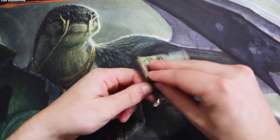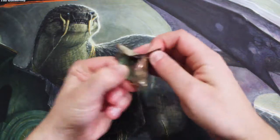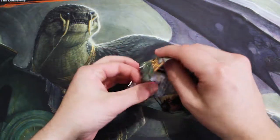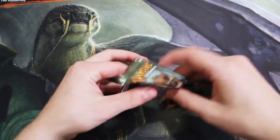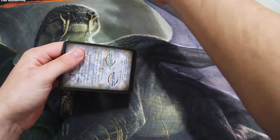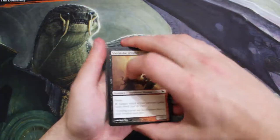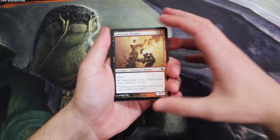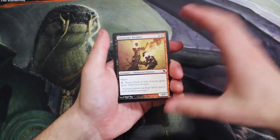That being said, there are some really good cards in it. I believe Kitchen Finks is in this set at uncommon, as well as another value uncommon, but I could be wrong. There are plenty of very good rares, so let's hope we get one or two of them. I believe the best right now is Fulminator Mage, but I could be incorrect with that. So let's start off our commons.